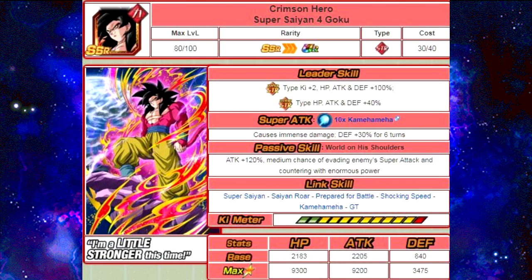Let's go over his card: Crimson Hero, Super Saiyan 4 Goku. His Undo Conformation leader skill is Super Strength type Ki +2, HP/Attack/Defense +100%. Extreme Strength type HP/Attack/Defense +40%. His super attack is 10x Kamehameha — causes immense damage and lowers defense 30% for 6 turns. Passive skill "World on His Shoulders": Attack +120%, medium chance of evading enemy super attack and countering with enormous power. Link skills: Super Saiyan, Saiyan Roar, Prepared for Battle, Shocking Speed, Kamehameha, and GT. Max stats: HP 9,300, Attack 9,200, Defense 3,475.